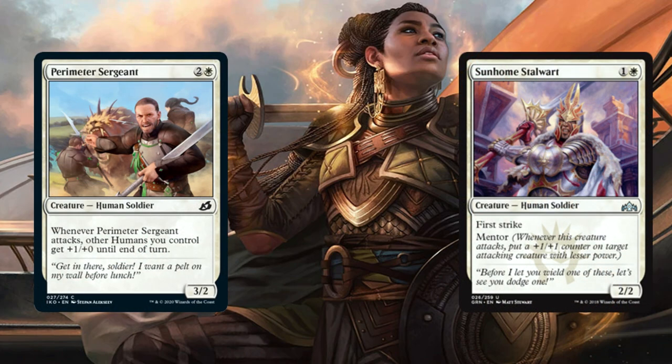Next we have Perimeter Sergeant and Sunhome Stalwart. With Perimeter Sergeant, whenever it attacks, other Humans you control get +1/+0 until end of turn. For Sunhome Stalwart, it has First Strike and also Mentor — when it attacks, it gives a +1/+1 counter to a creature with lesser power.